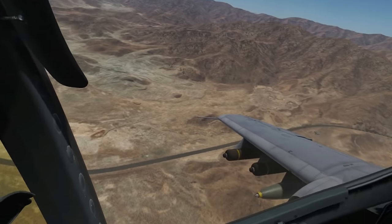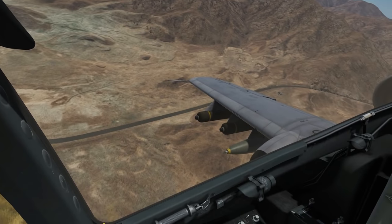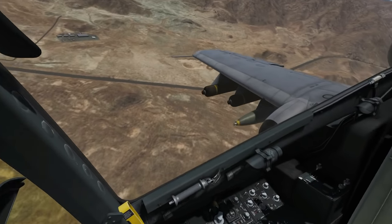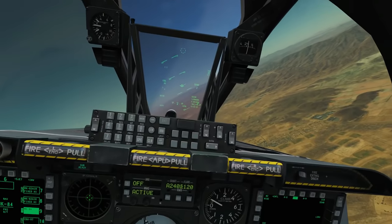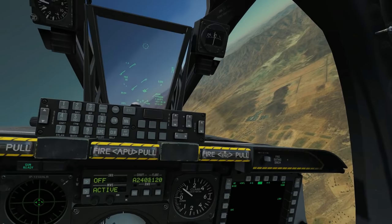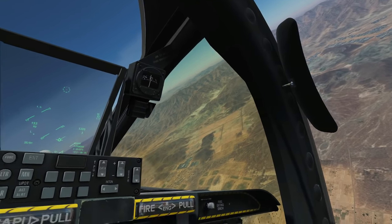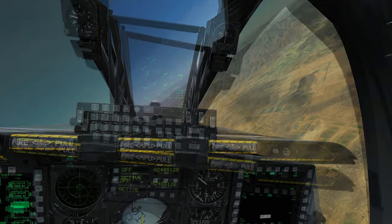The reason we go four or five miles out is to get a good solid run - we don't want to be skating left and right at the last minute trying to get on target. For CCIP, we can optionally select the target properly by creating a steerpoint with our TGP or HOTAS, but we don't have to - we can go against an unselected target without losing accuracy. We'll demonstrate that now. For our CCRP drop with the Mark 82 AIRs later, we will need a proper target steerpoint designated.